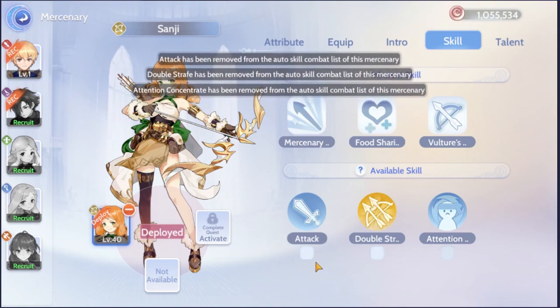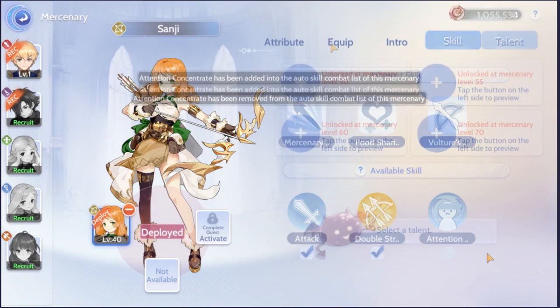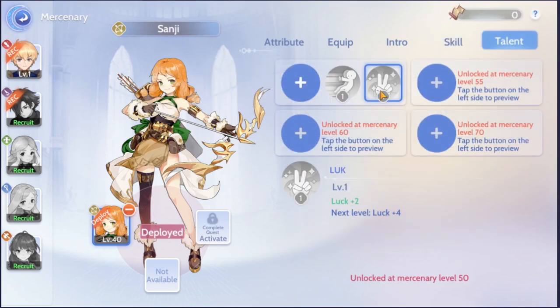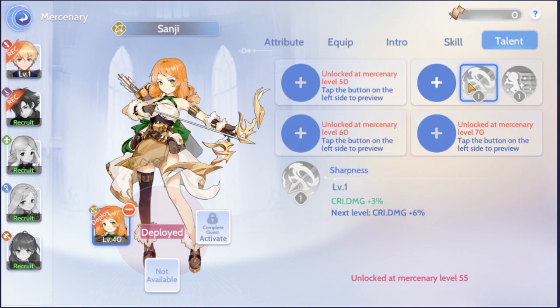Their skills are limited, but you do have the freedom of choosing which one you want to keep active. For example, if you don't want your Sanji to use the attention concentrate, then you can just uncheck the box and she will not use it. The talent section are just traits that you can unlock at certain levels to enhance your mercenary's fighting ability. You'll have a couple of choices that you can pick from and level them up through the use of talent scrolls.